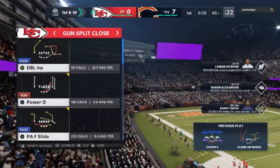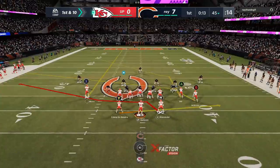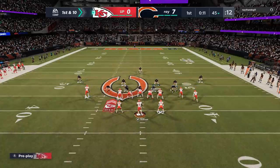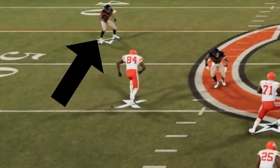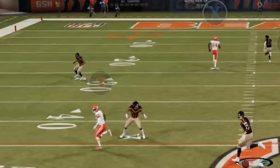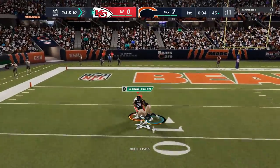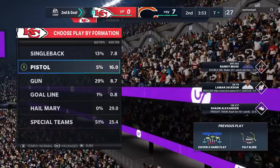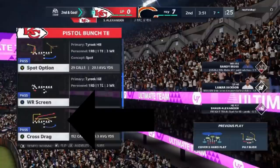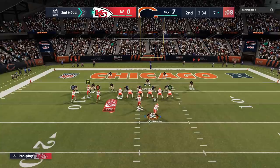The next play I run is also a very good cover three beater: the PAF slide. If you run it from the sideline, all you have to do is streak the X route, and it's a very easy one-play touchdown against cover three. You just have to watch the cornerback on the outside — he'll follow the streak to a point, and then he'll fade away. At that point, you just bullet pass, lead away, and you have a very big play. Luckily, Randy Moss came down with it and I'm inside the five. Then I hit with my favorite red zone play: the cross drag out of the pistol bunch TE. This is one of the best red zone plays in the game — I use this to score pretty much every time I'm inside the five or the ten.